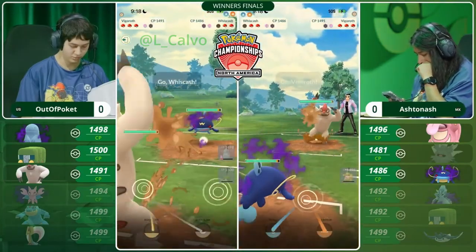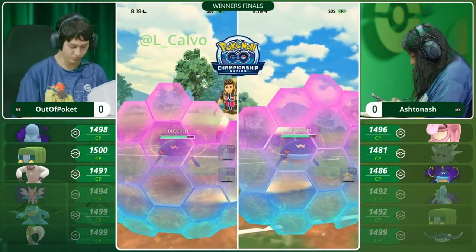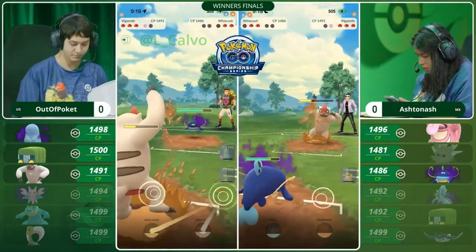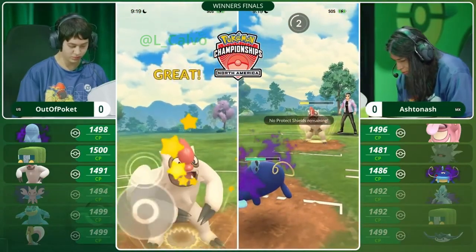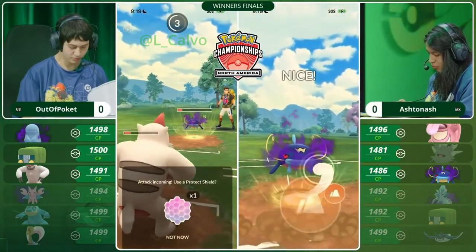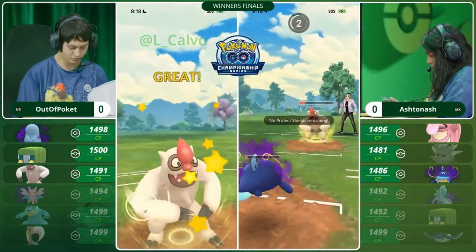We're going to see Out of Pocket, after expending that energy, bringing the Vigoroth, and here is the Shadow Whiscash. Each trainer only has one Protect Shield left in the bank. Simultaneous swap there — neither trainer wanting their opponent to get ahead on energy. Body Slam is going to be a little bit slower than Mud Bomb, but Ashton Ash instead going for the harder-hitting Scald. A 30% chance to land that attack debuff, and it does not come through — that is going to be so much more infrequent in this season of Shared Skies. We're going to see Out of Pocket bring in that Body Slam. It will connect. The Whiscash is getting lower on health. The Vigoroth has a shield remaining, but that Whiscash has a lot of energy — nearly two Mud Bombs loaded. First one going; shielded. Out of Pocket in dire straits here, needing to attempt to catch, but a charge attack tie!